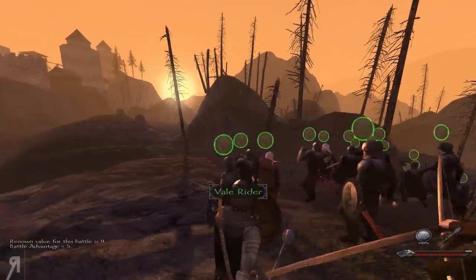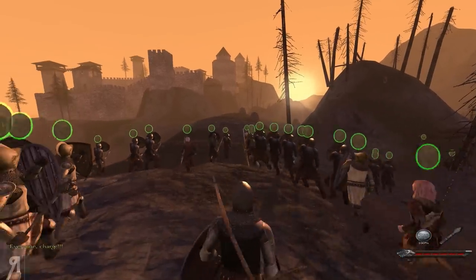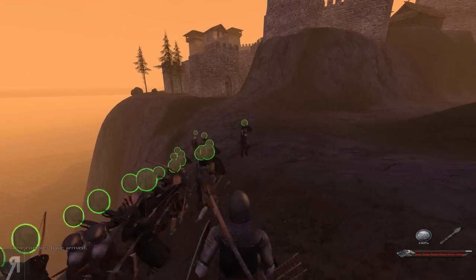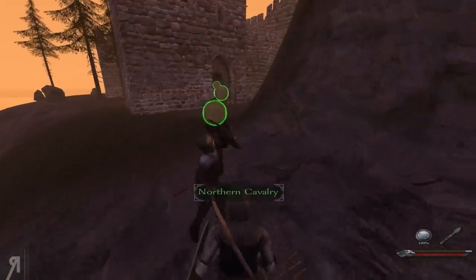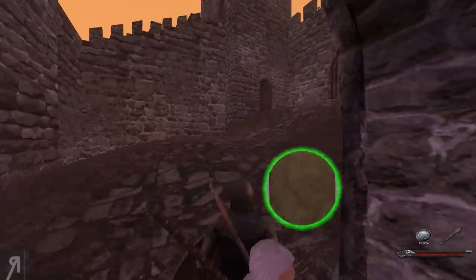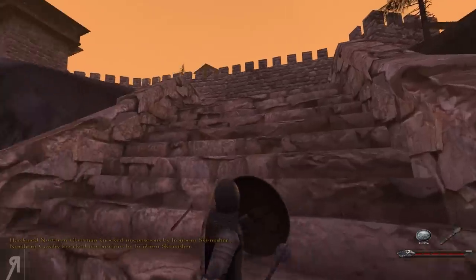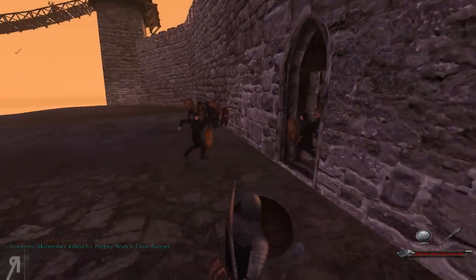I'm telling everyone to charge. I very much don't appreciate this charge animation — it makes you completely immobile and stops you from doing anything. Sometimes you need to change whether units are charging at a moment's notice, and you have to do it multiple times for archers, cavalry, and infantry. You get that animation playing twice with all the sounds, which is fine for realism's sake but it does sacrifice usability and accessibility when commanding your units.